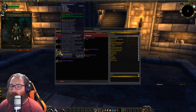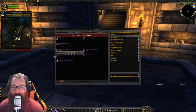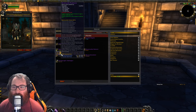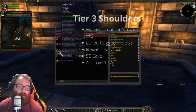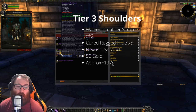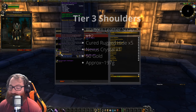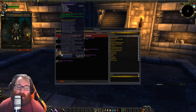Next we have the tier 3 shoulders. Like with other sets, the shoulders and head really seem to be the best pieces — they look the coolest and bring it all together. For the Boneslice Pauldrons you're going to need 12 War Torn Leather Scraps, 5 Cured Rugged Hide, 1 Nexus Crystal, and 50 gold — approximately 197 gold for your Boneslice Pauldrons.